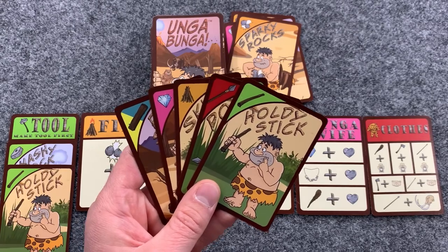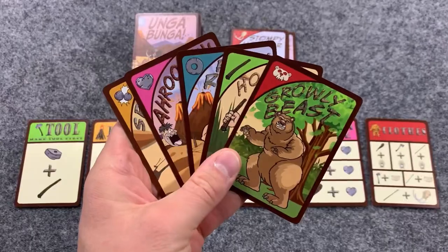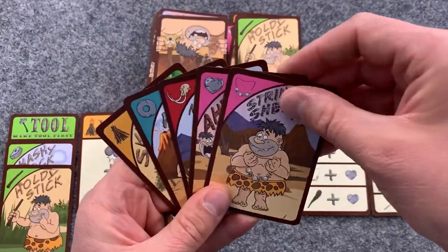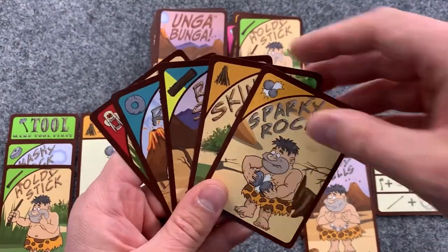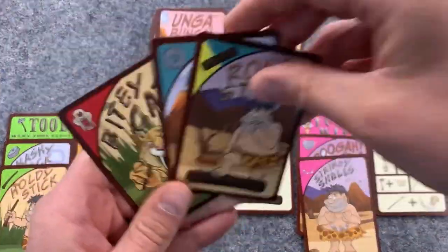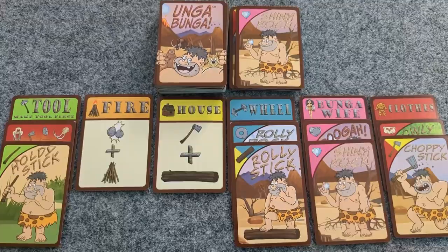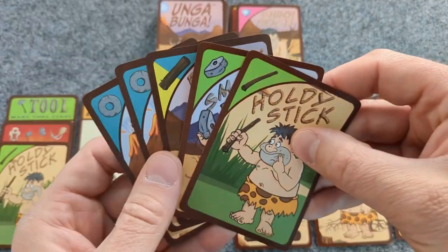Once a player has a tool, for the remainder of the game, they can discard one card, send out a wild animal, make one item, make one item and send out a wild animal, or make two items. And if they have a wild animal, they can choose to send that out. If a player has the cards to make items they already have, they may do so — those would just go into the discard pile and they draw back up to five cards.